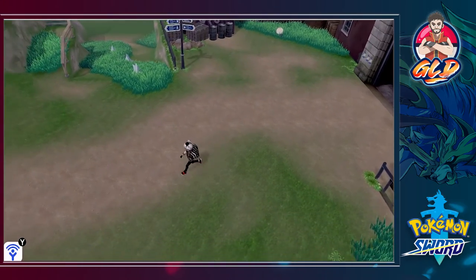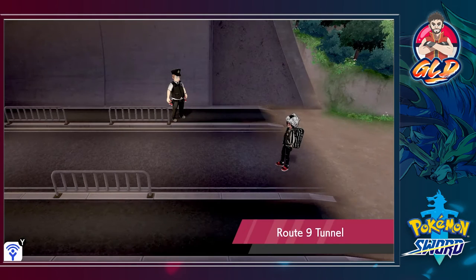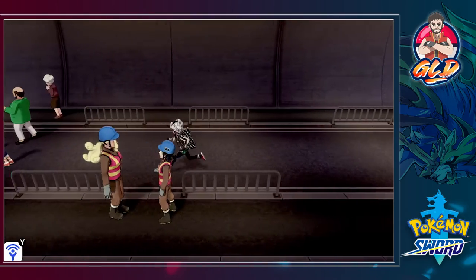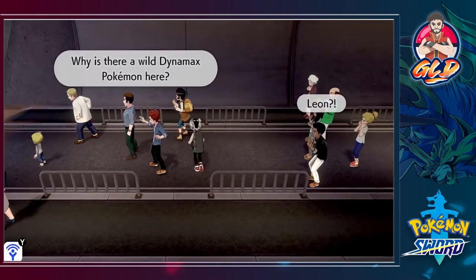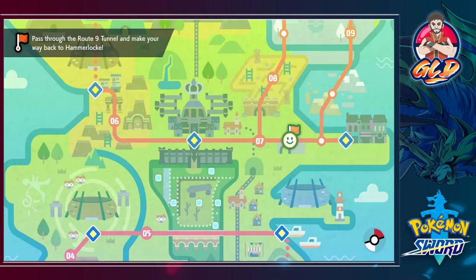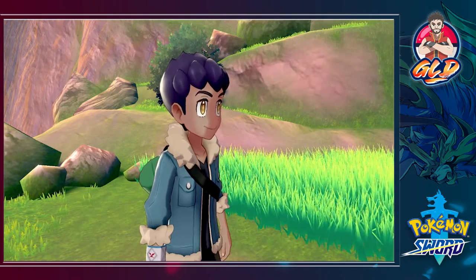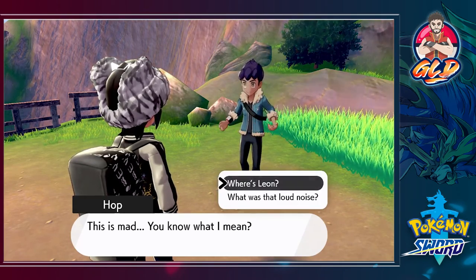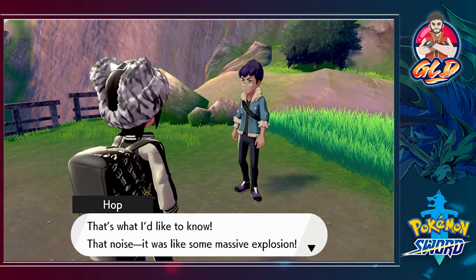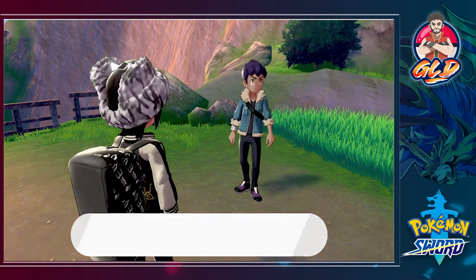Normally I would stop here but we need to get to the next town — it's not that far. Let's go straight ahead and let this series of events happen. Here we are in the Route 9 tunnel — Leon's kicking butt and taking names. Seriously, why aren't you moving, people?! Here we are going across the Route 9 tunnel. It's up, Draven!